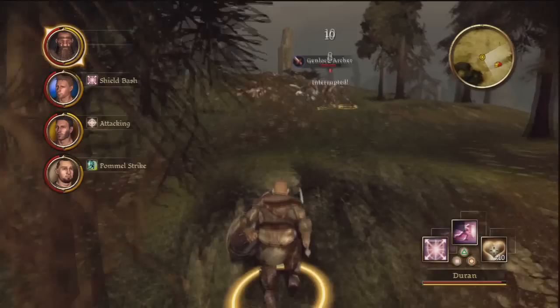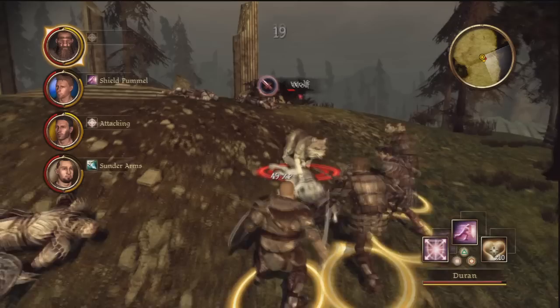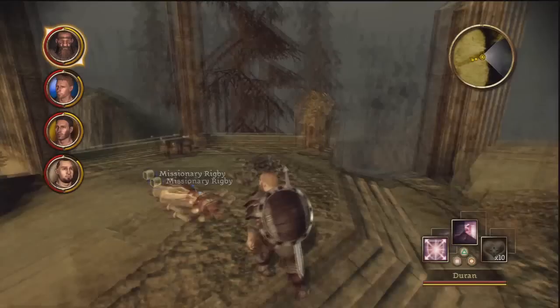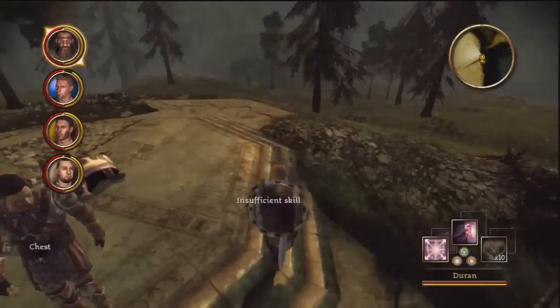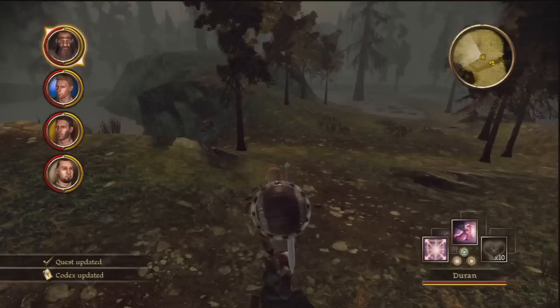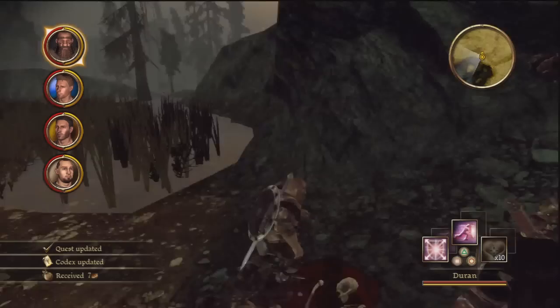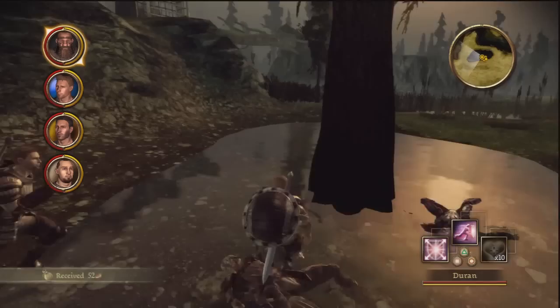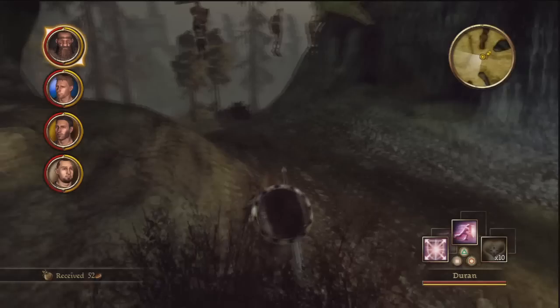So now we gotta come up here and deal with these wolves. Alright then. We got Missionary Rigby's last will and testament — another piece we can't unlock. Quest updated. Since we got Missionary Rigby's item, we're going to head on back towards where that fort was and go get his quest thing done.